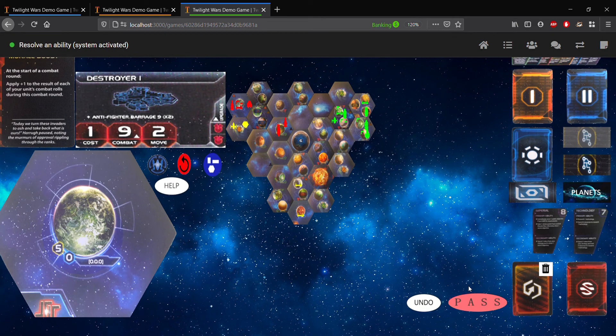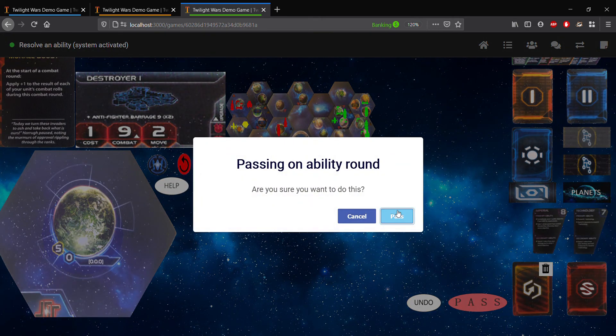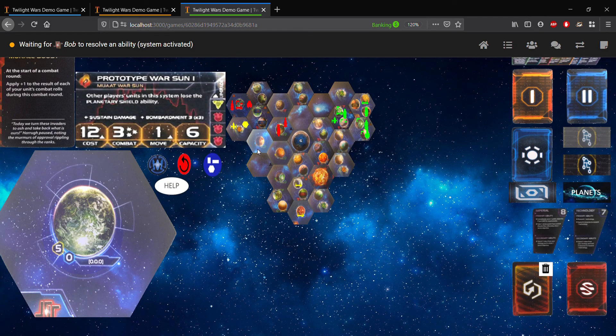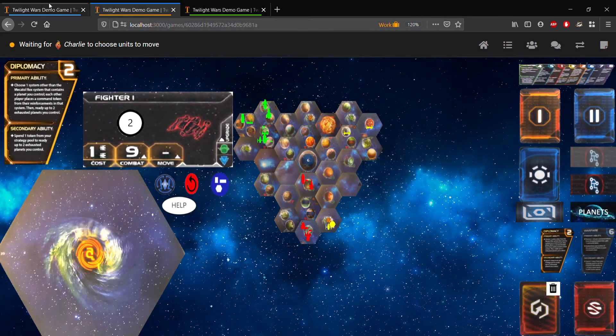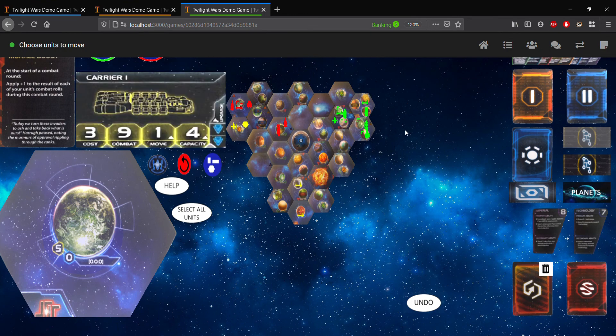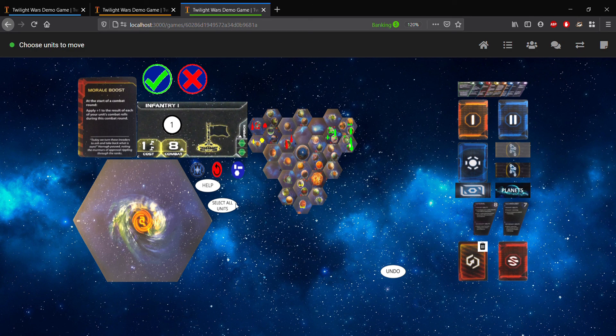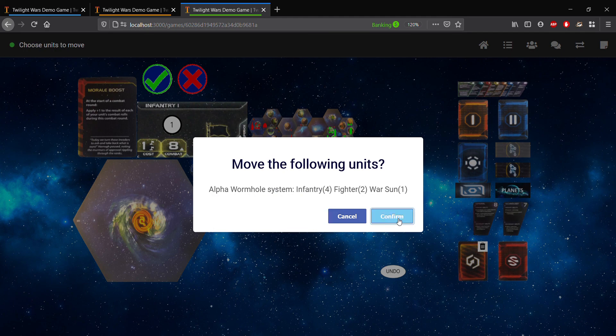We're going to pass on playing any abilities, such as flying speed. Now, because we've activated someone else's system, the other players actually are going to get a chance to play abilities as well. This would be the opportunity for a player to play a card such as Ceasefire, which would shut down our assault here entirely. But we want to go through the combat, so we're not going to do that. And now we get to the move ship step, so we're going to click on the system we want to move all our ships from and select all units. We'll confirm moving four infantry, two fighters, and one war sun.